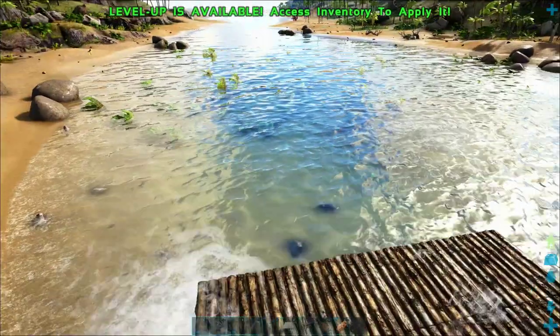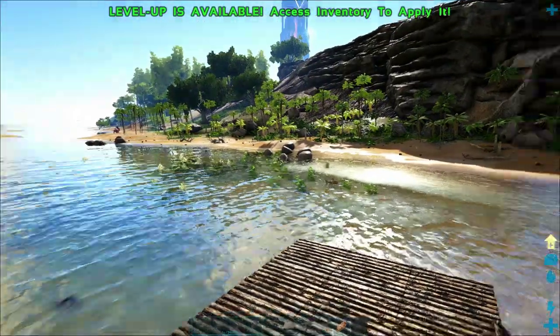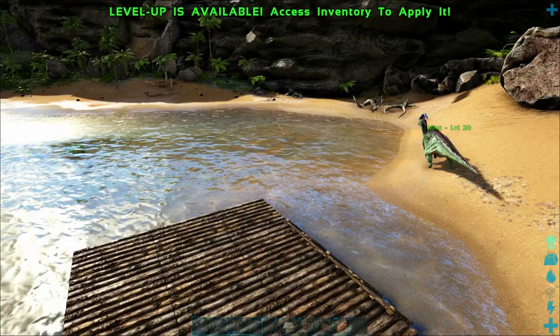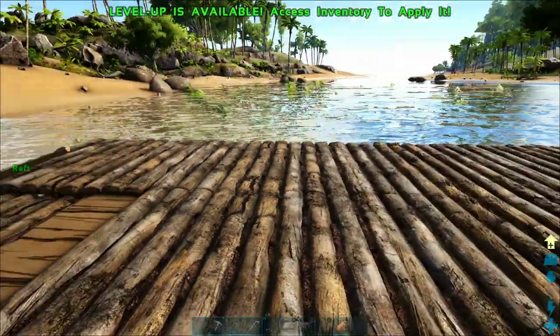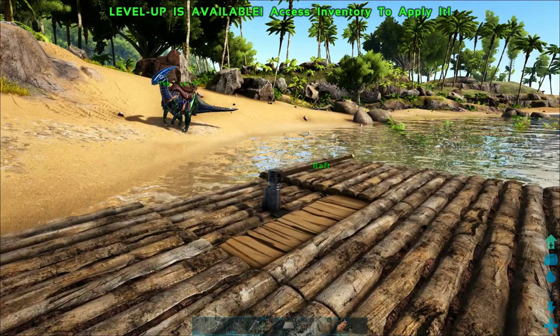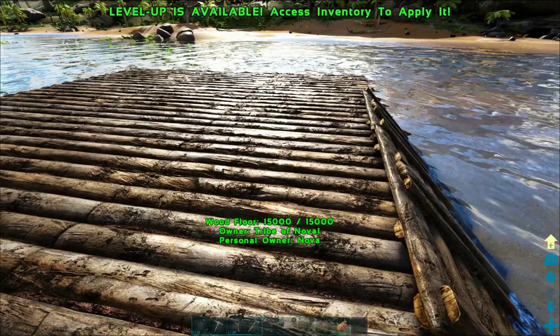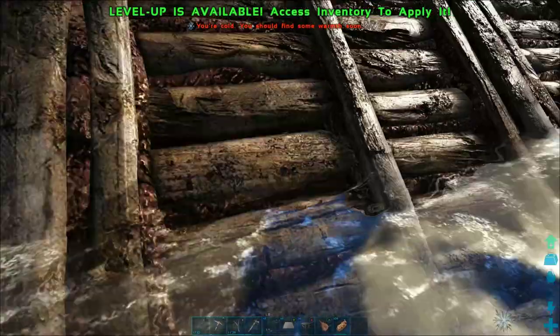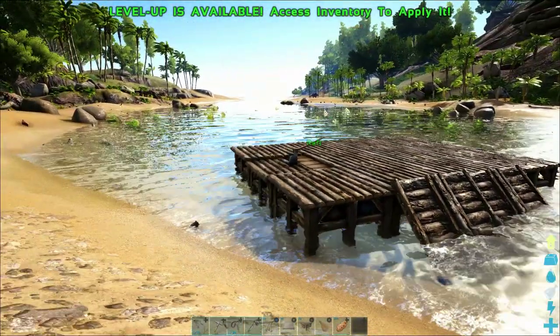Welcome back to another episode of the Switch Survival Guide. Today we are going to build one of my specialties: the armored raft. We're just going to lay the foundation on this episode, and then in the next episodes we're going to teach you how to actually build it into a mobile taming pen that you can use to tame really dangerous and hard-to-tame dinosaurs.